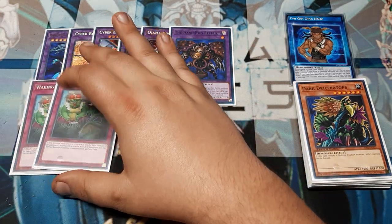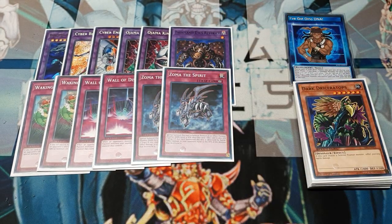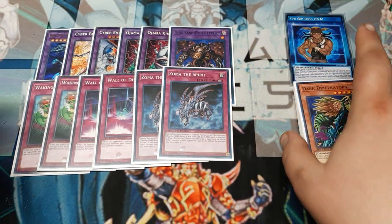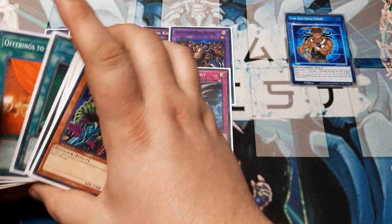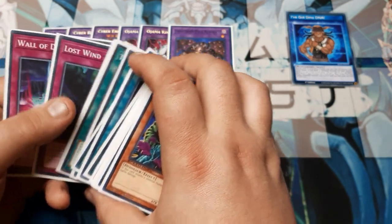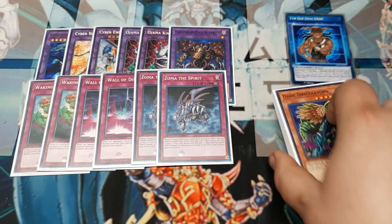Moving into the side deck — pretty basic. Most of these are played in game 2 and 3 through Waking the Dragon. Wall of Disruption was so much fun I wanted the other two copies in here. And then I just threw in two Zomas. For those of you who still want to get at me about YCS Niagara having a specific ban list and wanting to play Zoma at 1 — great, you guys do that. What I would do then is maybe just play that Tail Swipe, like I said. Take out the Dark Dry Zeratops, make it a third Dino Beast, add in another Tail Swipe, and throw one of the three Lost Winds into this spot. That ought to make everything copacetic and A-OK for you guys.